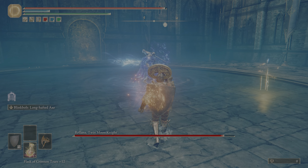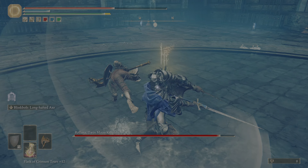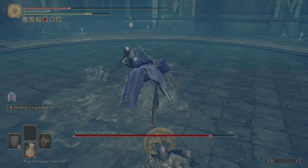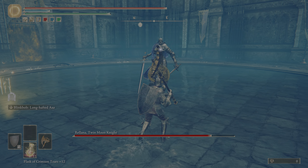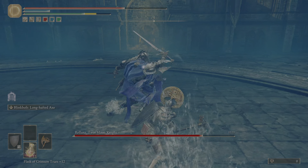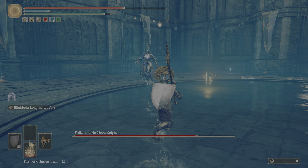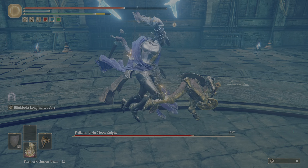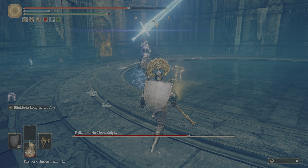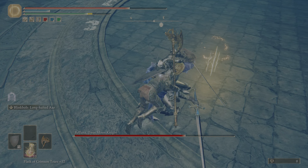I'm circling the wrong direction. One thing that's nice — one of the reasons why she's so weak to lightning is just because of the arena she's in, right? It's just got water here. She could have just chosen to kill me if she hadn't whiffed. I think one of the reasons I don't like this fight is because you have to wait for her to act instead of you acting against her. And I guess that's most fights in the series anyway.